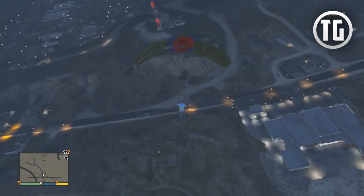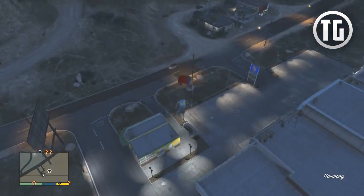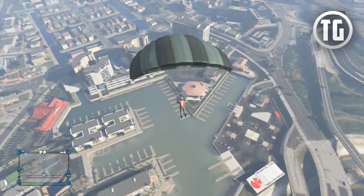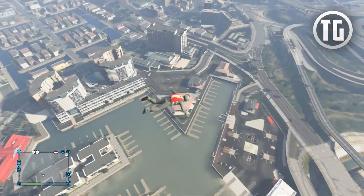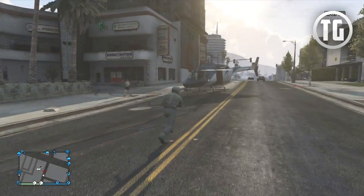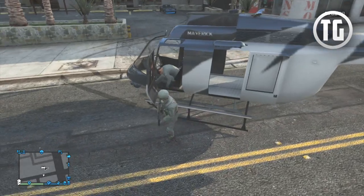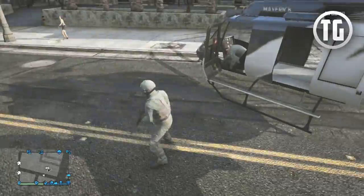You must purchase the reserve parachute to try this out, and if you do use it, you will have to purchase it again or else you'll just have a normal parachute when getting into a helicopter or plane. An easy way to test this new feature is to jump out of a helicopter, use your parachute, and then hit Y on Xbox 360 or Triangle on PS3 and you'll notice that you can use your parachute again. A quick tip: if you want to check if you have a reserve parachute, hold L1 or LB and look at your parachute in the bottom right corner — if it shows a 2, that means you have a reserve parachute.